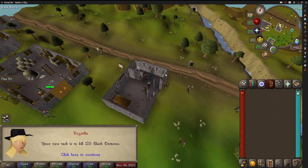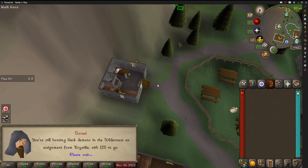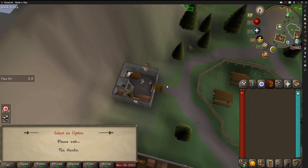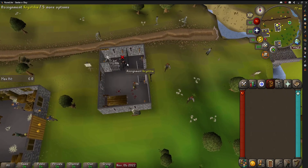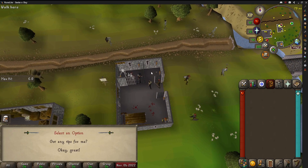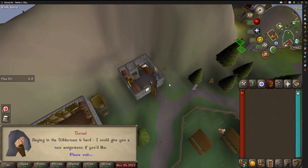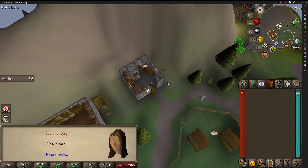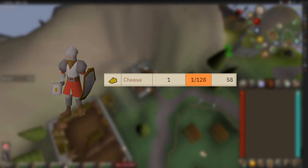Crystilia gave me Black Demons as my next task, which was a super no-go, so I headed over to Turiel, who gave me Goblins, which was good because I still need Goblin Armor for Goblin Diplomacy. Got Bandits for the second time, so I swiped left on that, went to Turiel, and got Dwarves. I had an idea to do Chaos Dwarves in the Wilderness since they drop cheese at a rate of 1 in 128, which is needed for Witch's House, so I gave it a shot.